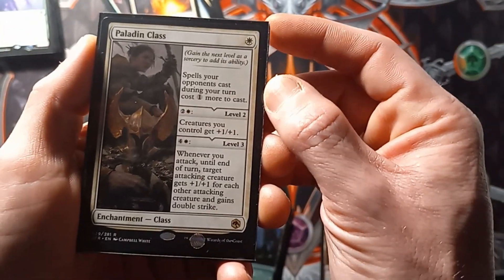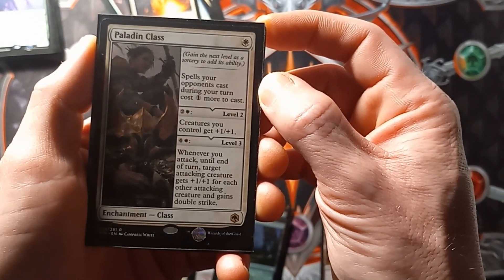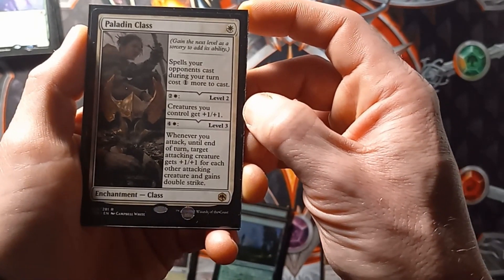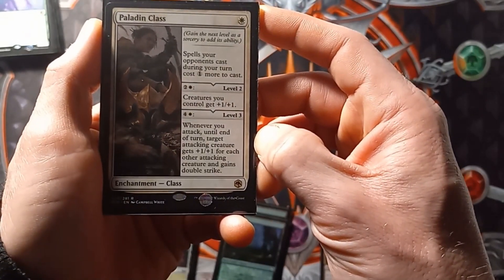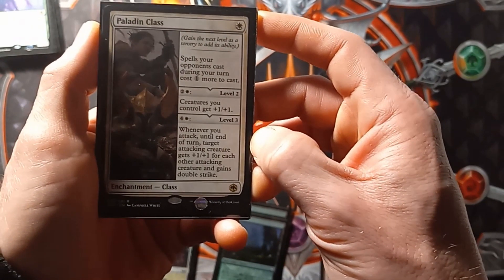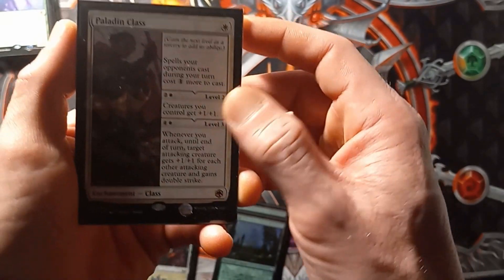We have Paladin Class as a singleton. First ability: spells your opponents cast during your turn cost one more to cast. Second level: creatures you control get plus 1 plus 1. Last level: whenever you attack, until end of turn, target attacking creature gets plus 1 plus 1 for each other attacking creature and gains double strike.